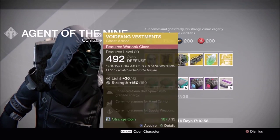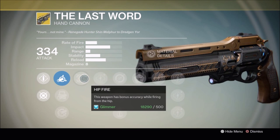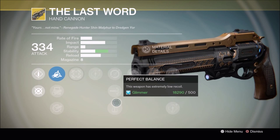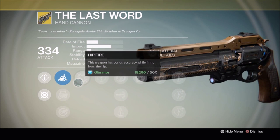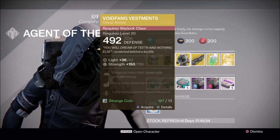The weapon he has for this weekend is The Last Word. If you don't already know, this is one of, if not the best PvP primary in the game. It has the fastest killing time, at least until they fix the glitch. So if you don't have one, I highly recommend picking one up. Even with the update coming before the Taken King, this weapon isn't just going to become useless — they're actually just improving on what it's supposed to be good at, which is close range hipfire.